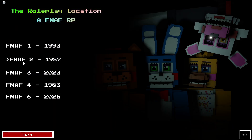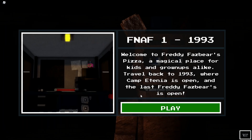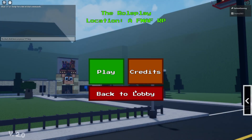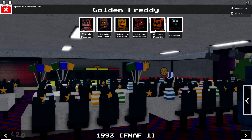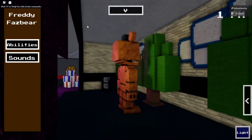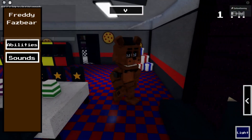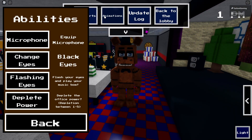We have FNAF 1, 2, 3, 4, and 5. We'll start at FNAF 1 and then go back and visit all the years and locations. Let's hit play. For animatronics we've got Freddy, Bonnie, Chica, Foxy, Golden Freddy, and Endo. Let's start with Freddy — look at his huge head! I can say that because I also have a huge head, so it's fair.